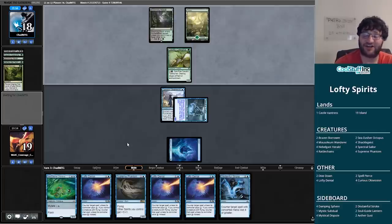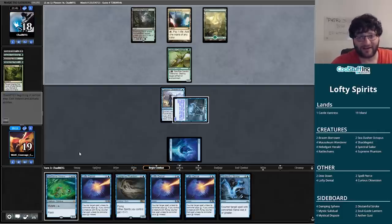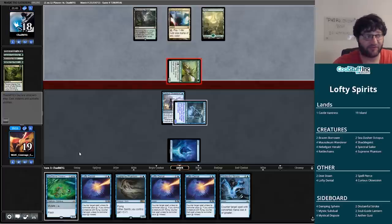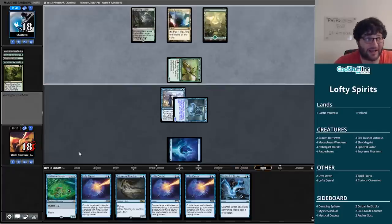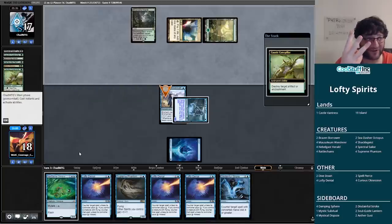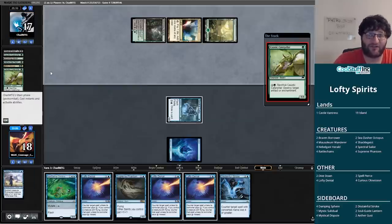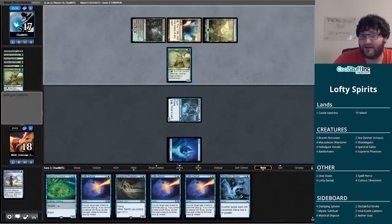This deck is playing 20 lands and 20 lands can be pretty low. That said with London mulligans, the deck only needs two lands to function. Basically if you have two lands you're going to get to a third — that's how the deck works. In a situation like this with a one-drop we're reasonably confident isn't going to get removed because it has flying, flash, and Curious Obsession on it, and we're on the draw — turn one that's one look, turn two that's two, the Curious Obsession is three looks before we've even missed the land drop.